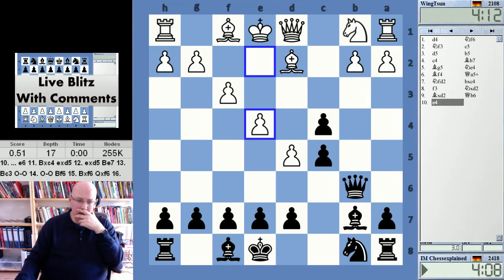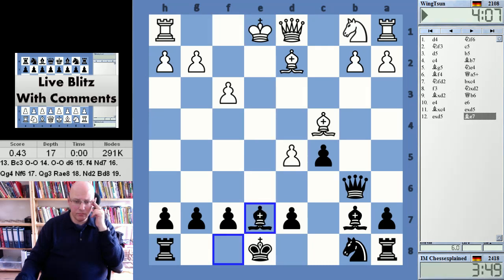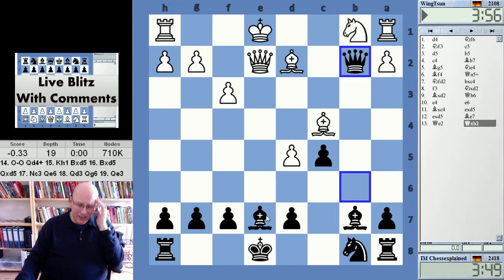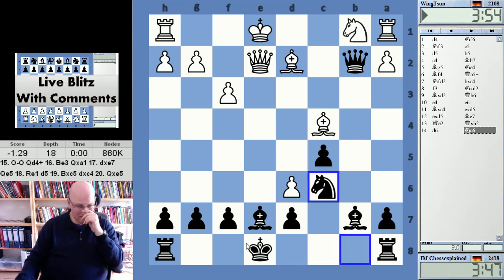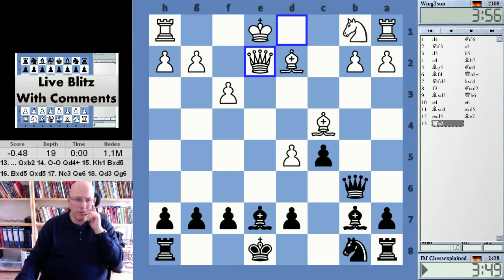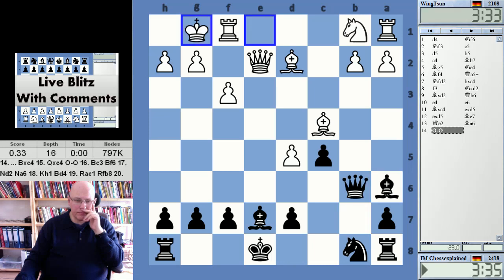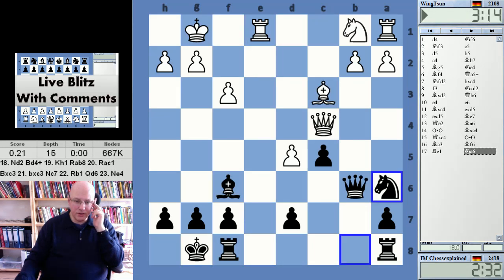Here he's just better. The engine wants me to take — I thought he has d6, knight c6. Nope, didn't see that. So I could have taken. The position here is just awkward.